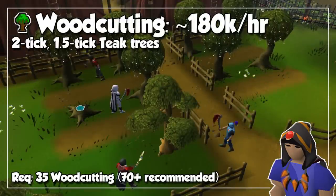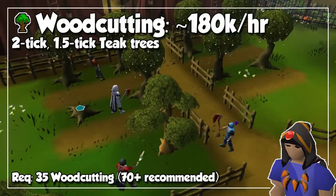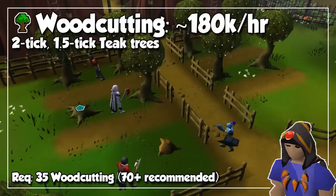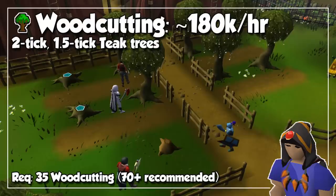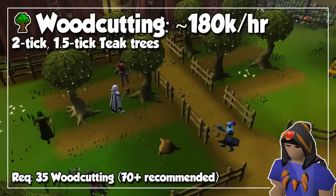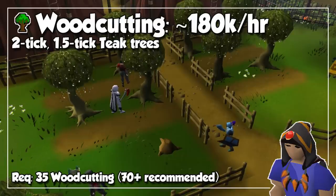Following the same tick manipulation method, we will jump into Woodcutting, this time by chopping teak trees. By doing the two-tick method, you can get around 180,000 experience per hour, and there's an even crazier method called the 1.5-tick method, which I will also link in the description, which involves the teak trees in Fossil Island. Technically, you can start cutting trees at level 35, but this estimated experience per hour can be expected at around level 80 so you can have a better chance at successfully chopping the trees.